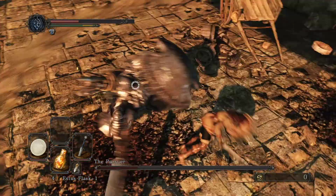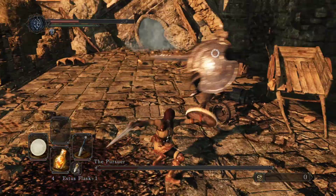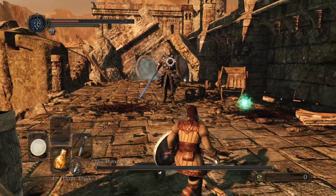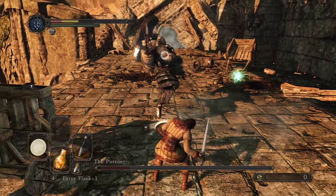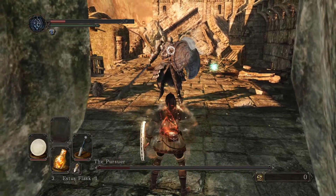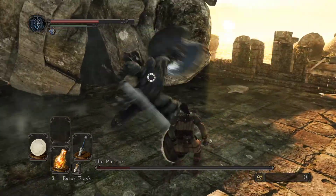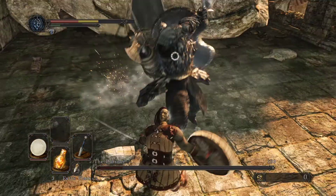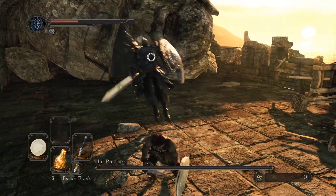Oh, I got hit over there — let's take it easy. You can see the sword changed to the blue color. Alright, take my time — just heal, roll a bit, and hit. Oh, got hit again.